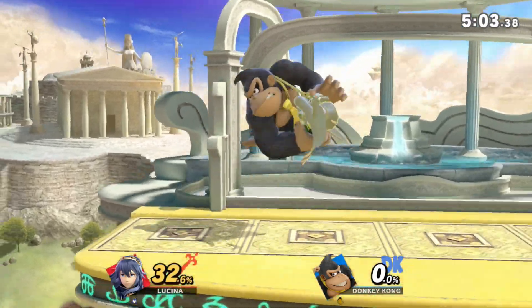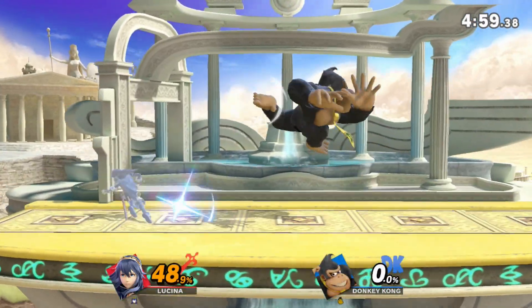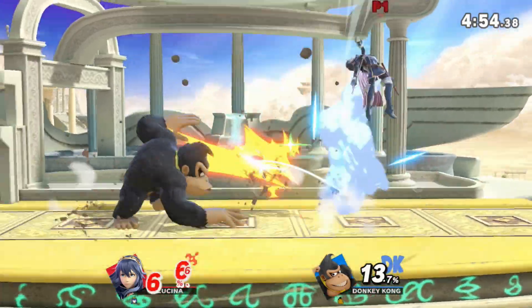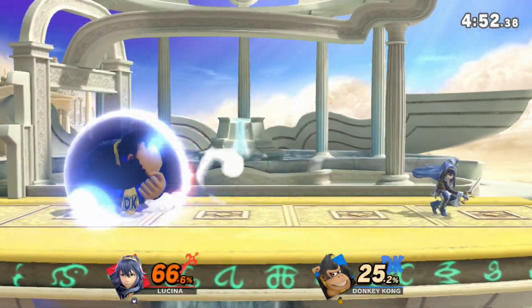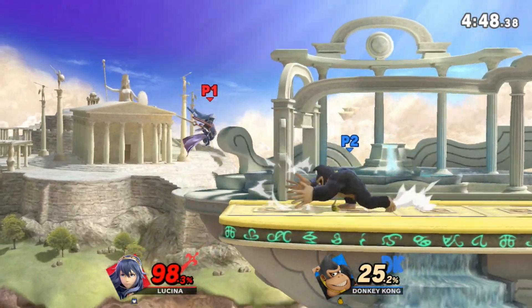That's pretty much everything I wanted to cover. I hope you found this tech useful, and hopefully you can use this within your gameplay. It may be a difference of only five frames, but for characters like Little Mac, whose forward rolls are strictly better than their back rolls, this is a no-brainer tech that should be used as much as possible.